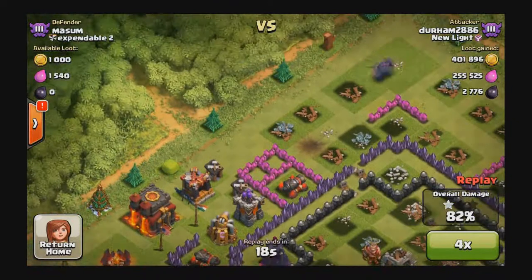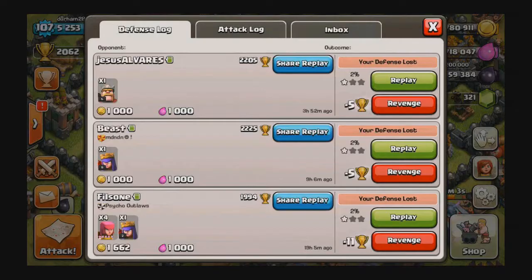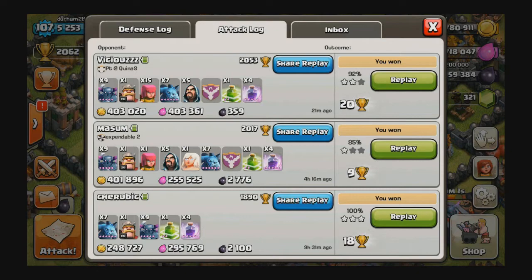Look at those two packages running around. I know there's some pros out there saying — that's a lot of loot, that's nice — but where's the Clan Castle troops? Where's the defense? Well, I got something for you — the best for last.